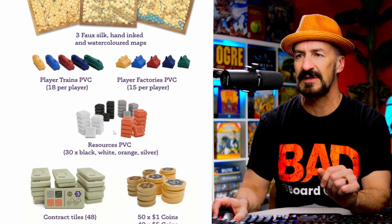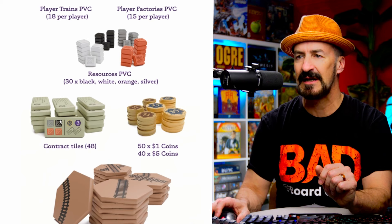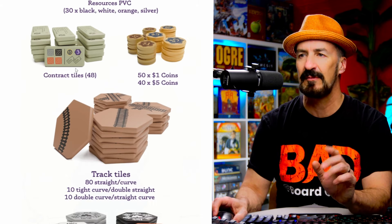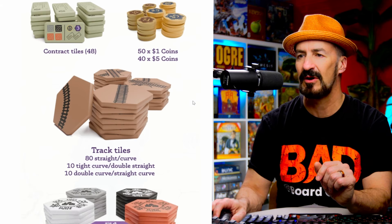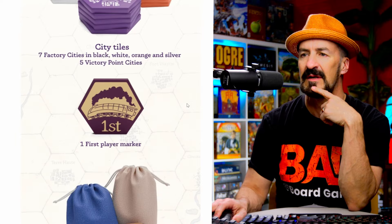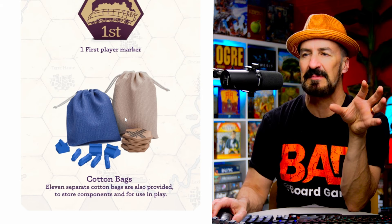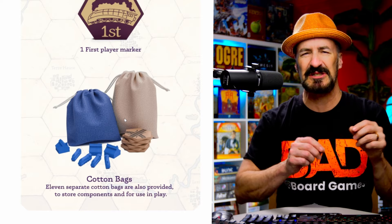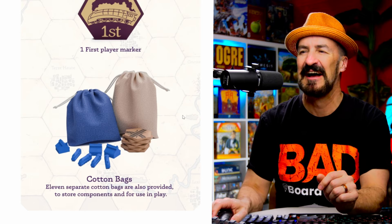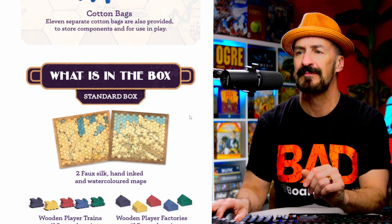For the deluxe, the resources will be PVC and the trains will be PVC. The contracts — they're not telling us what those are made out of, so I don't know if they're going to be wood or plastic. It's not saying they're cardboard in the deluxe version. We've got some city tiles that'll be on the map, and a first player token. The cotton bags look nicer — I know some bags you get, like from Osworn or similar ones, are really cheap polyester material that things get caught on. I do like upgraded bags when I get games.